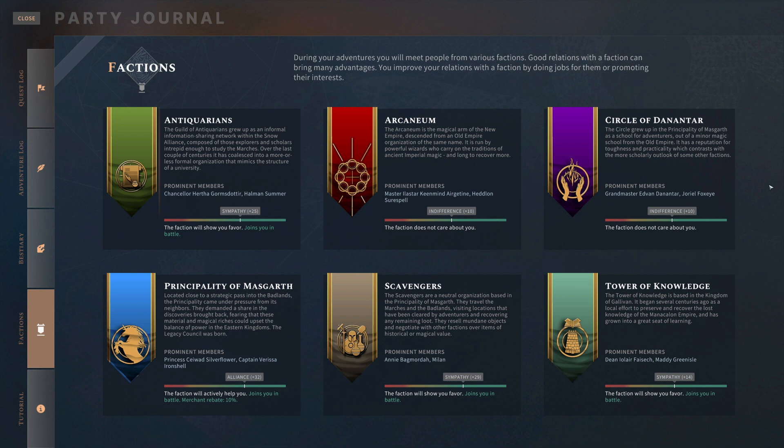That leaves us with our four factions that actually serve as vendors. But before we get into that, let's talk about how we actually gain reputation with these people.